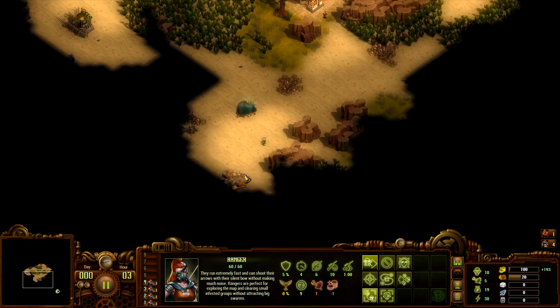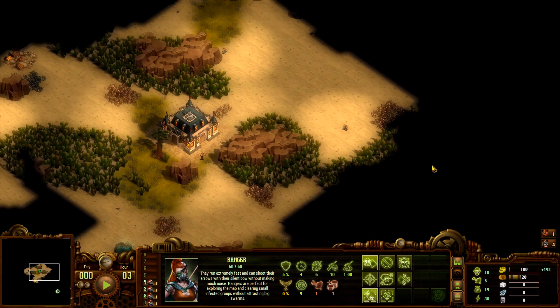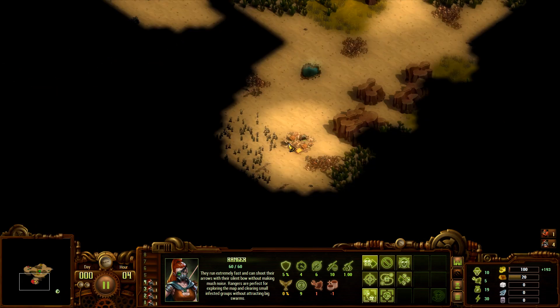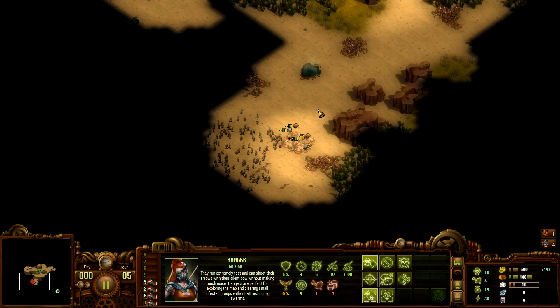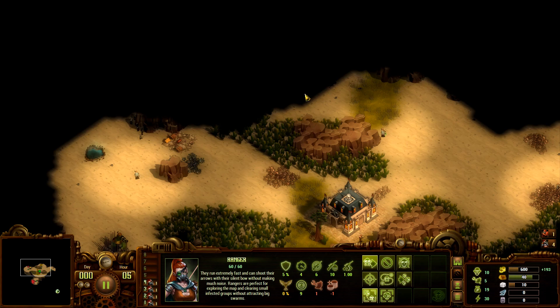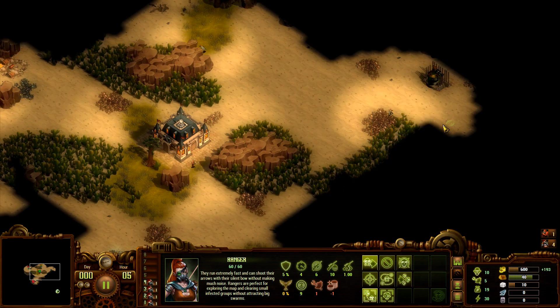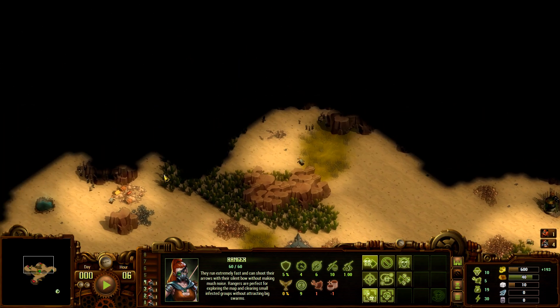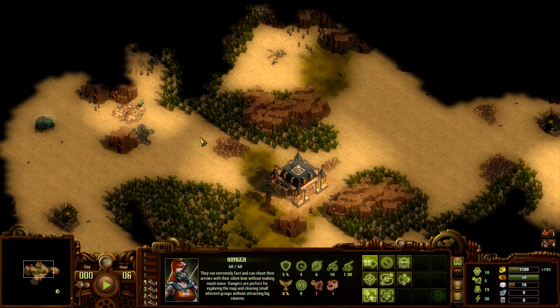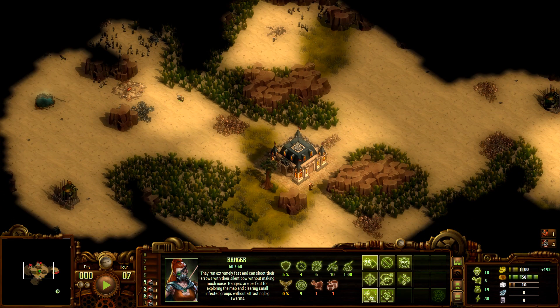That said, it looks like the zombie wall actually is at a fairly safe distance. This area is closed off, which is very good to know. But walling off is going to be difficult. Let's grab these resources and then run like hell. Gotta be cautious - zombies are going to be somewhere. That direction is not closed off, so we'll need to set up a bottleneck over here.